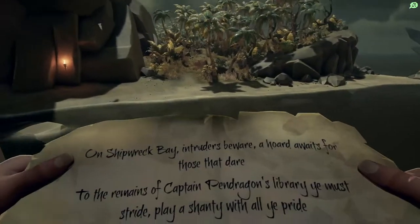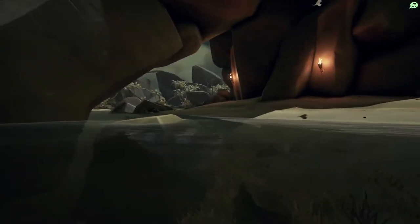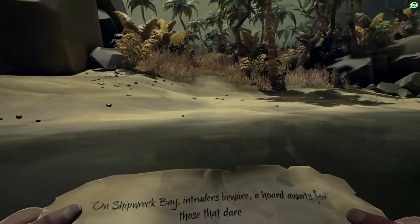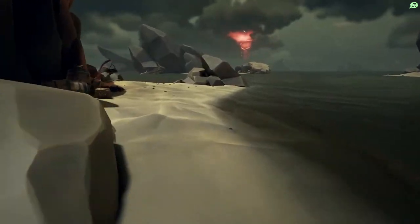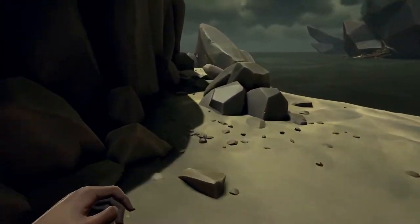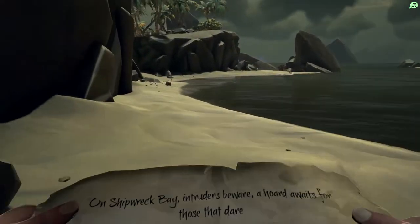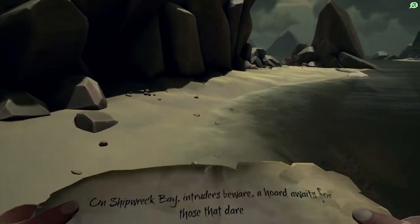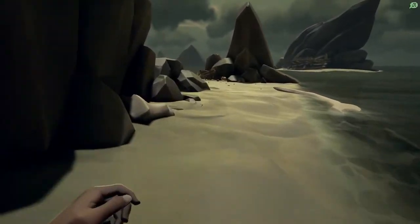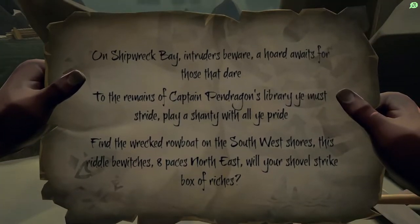I'm going to jump off the back of the boat. I am just literally here underneath where that rocky area is — there's a little cove in there. But we're going to go right and just follow this all the way around. Keep following it around and you can see the rock there straight ahead, and you can actually see the rowboat as well. So we keep following around and we get to the washed up rowboat here, or the wrecked rowboat that is.